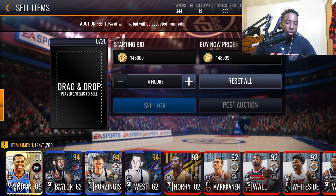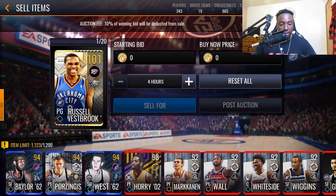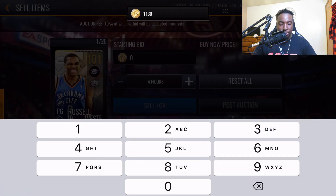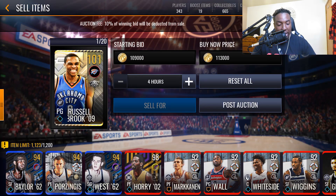Westbrook has been tough to sell too. For 101 overalls, the minimum bid is 109k and the minimum buy now is 113k. If you post everything at the minimums they should be able to sell. I'm posting Westbrook at the minimum — 109k bid and 113k buy now. This is the lowest any 101 overall card can be listed for.